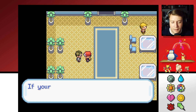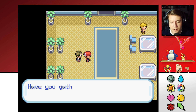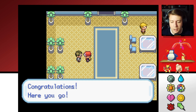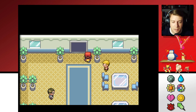One of Professor Oak's aides says my Pokédex has data on 10 species and he has a reward. Professor Oak entrusted him with HM05 for me. He checks — yes, I've caught 48 kinds of Pokémon. He gives it to me. HM05 lights up even the darkest of caves — splendid.